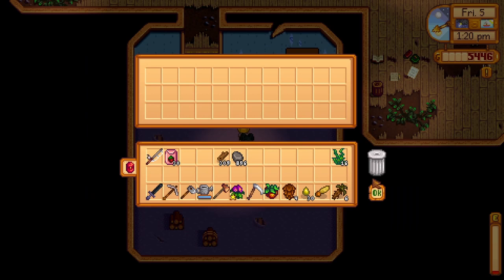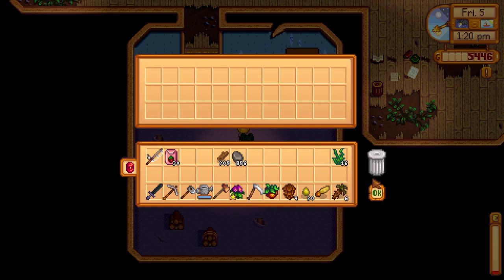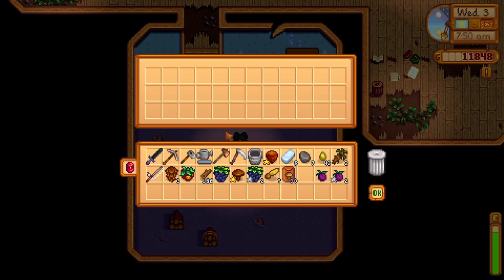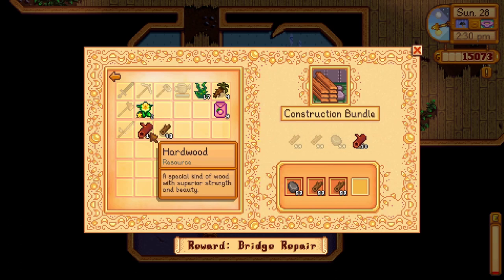For the fall forages, walk around and forage for common mushroom, wild plum, hazelnut and blackberry. You will be rewarded with 30 fall seeds which will grow in 7 days in fall. For the construction bundle, you will need to donate 199 wood, 99 stone and 10 hardwood. You will be rewarded with a charcoal kiln which will turn 10 wood into a piece of coal in 30 in-game minutes.